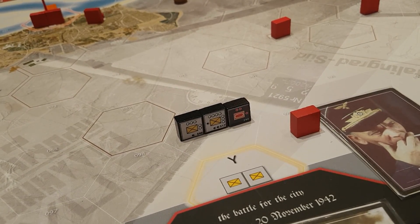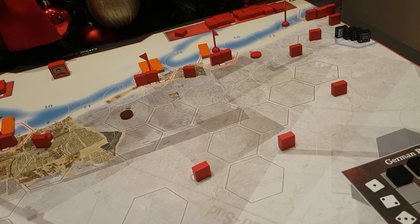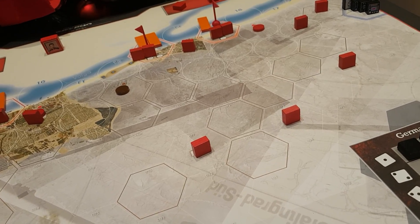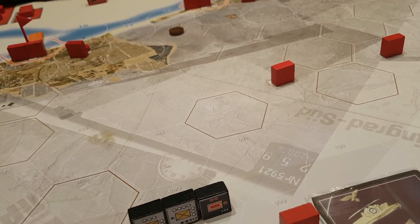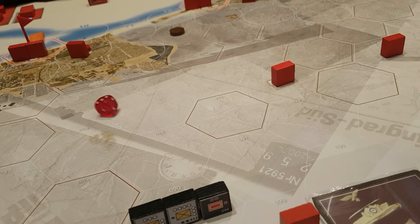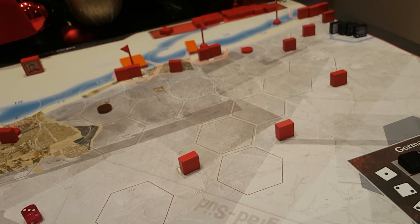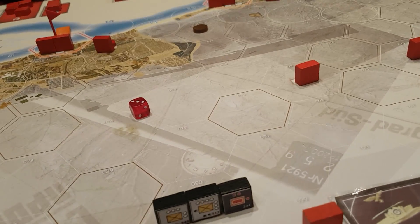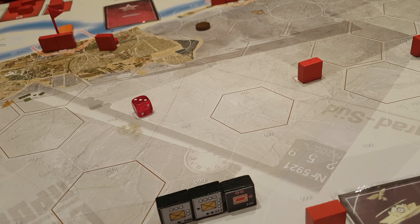Now it is the Soviet turn again. The number of top-stacked hexes is one — I have one hex with three blocks — which is below the number of controlled victory spawn hexes. So the Soviet AI rolls one die for that hex rather than spawning. The die roll is a three, meaning one of those units must move accordingly, but again there is no map there, so they draw a card. What happens when the Soviet deck is finished? That's a bad thing — at that point the game is over and Operation Uranus is launched, which means a German defeat.